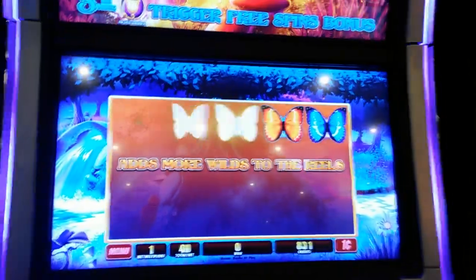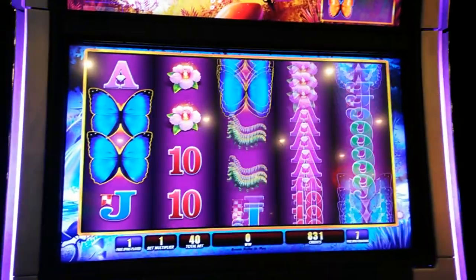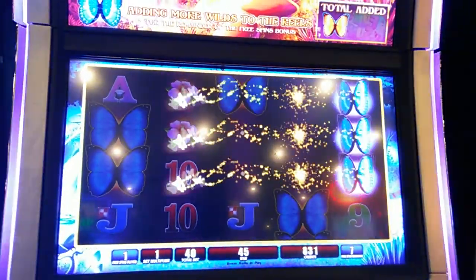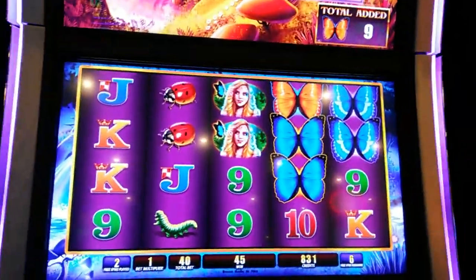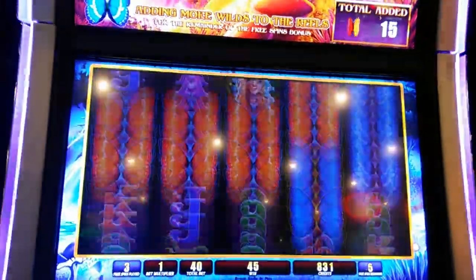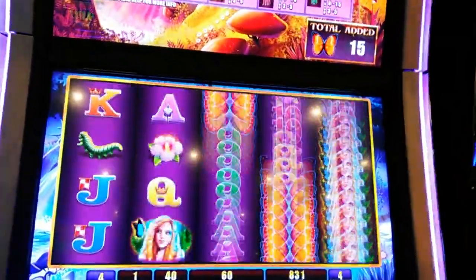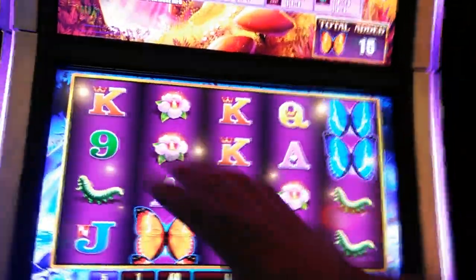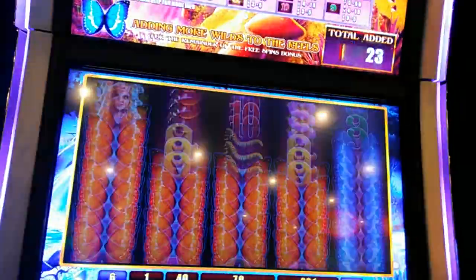Oh, so they add more wilds to the reels — okay, keep adding the wilds. It's like Zeus — it starts adding more wilds if you get some butterflies here, or same way like I said, it keeps adding more, awesome.